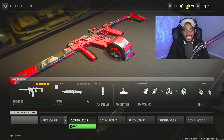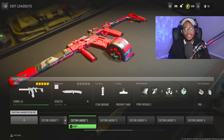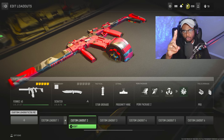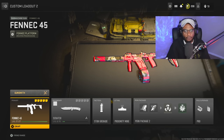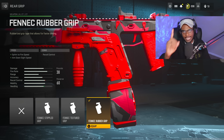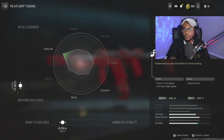For class setup number two, we're taking a look at the Fennec 45 — one of the fastest killing SMGs in the entire game. This weapon is incredibly fun to use, and I have a setup that maximizes rate of fire and recoil control while maintaining mobility. We're starting with the Fennec Rubber Grip to bump up sprint to fire speed and aim down sight speed. For the tune, we increase sprint to fire speed to negative 0.28 and ADS to negative 0.68 to strengthen close range handling — because why not make this weapon even better where it's already strong?